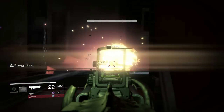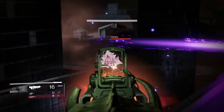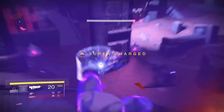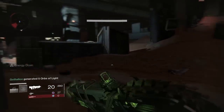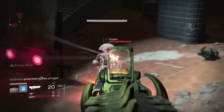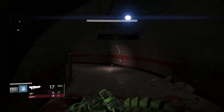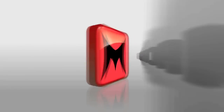That about wraps it up for this overview of my limitless power build. If you're lucky enough to have an Obsidian Mind and a Bad Juju at the same time, you are looking at a very potent build. Don't forget to rate, comment, and subscribe. If you've used this combo yourself, let me know how you feel about it in the comments below, and I will see you guys back inside of Destiny.